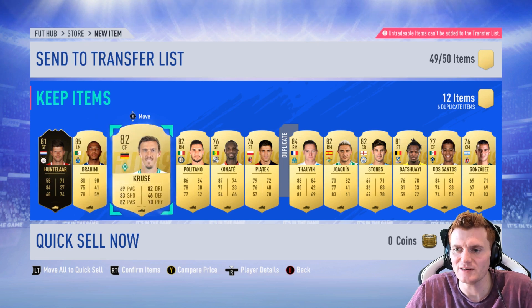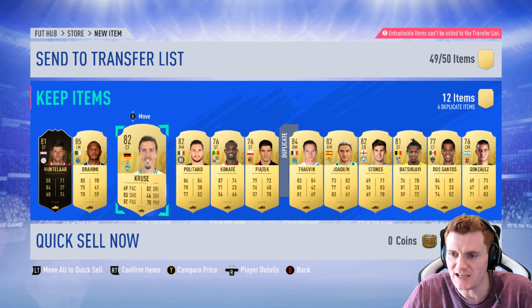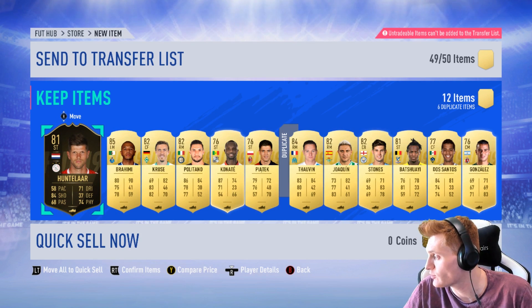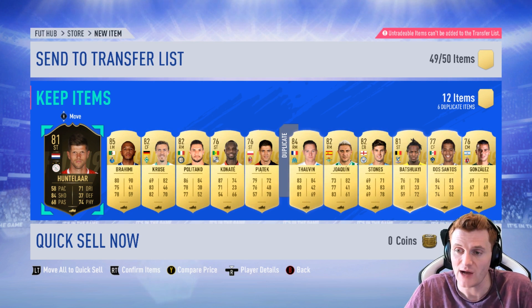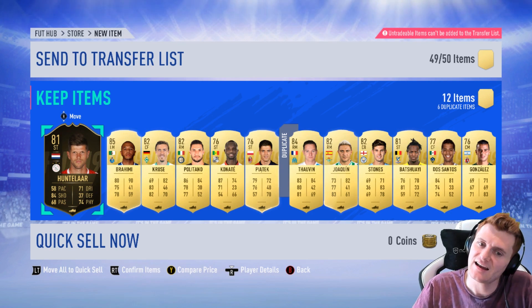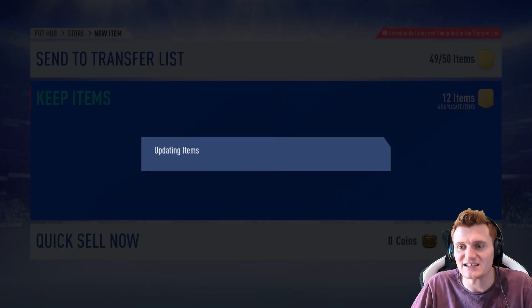Look at this pack — we do a little cheeky skip on the 50k. We've got Brahimi and Thorfinn, but I'm not going to lie, I've just opened about 35 special packs and not got a walkout. It's very painful. This is always the way — as soon as there's a promo, the rates are super low. You can't pack anything. I want to open the packs now.